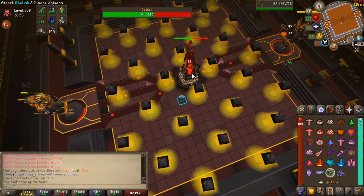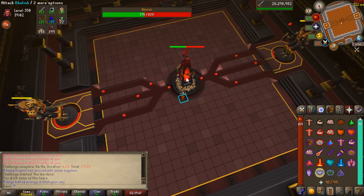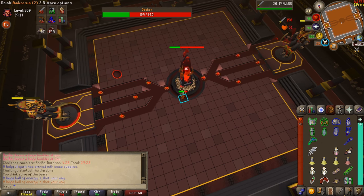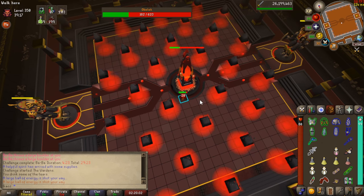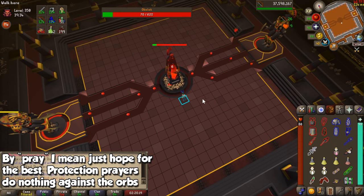The Wardens will continue to charge, and for the second round, the Warden to the right will throw out small red balls to everyone in the room. If you're in a group, you will have to stand away from each other until you take the hit and come back to the obelisk. The same thing will happen with the other Warden, but this time it will fire a big ball for which you will need to stand on the same tile to evenly spread out the damage — you can think of this as the Sotetseg Ballroom.